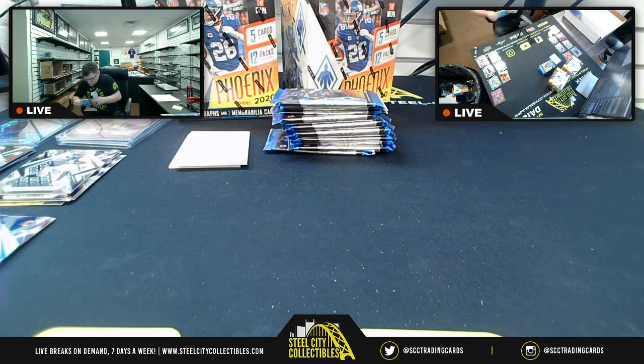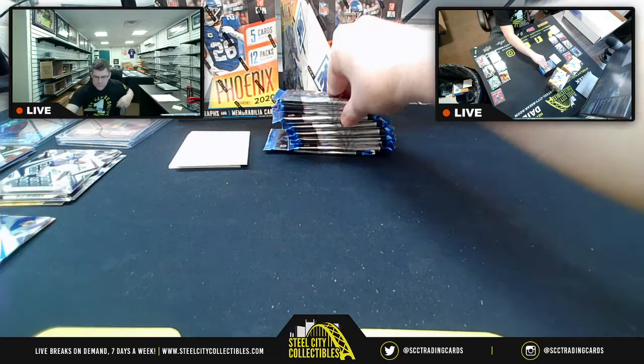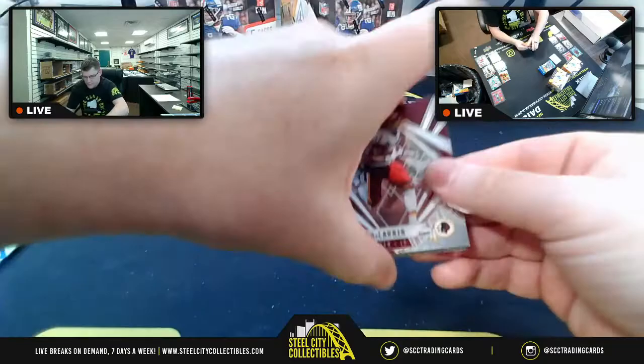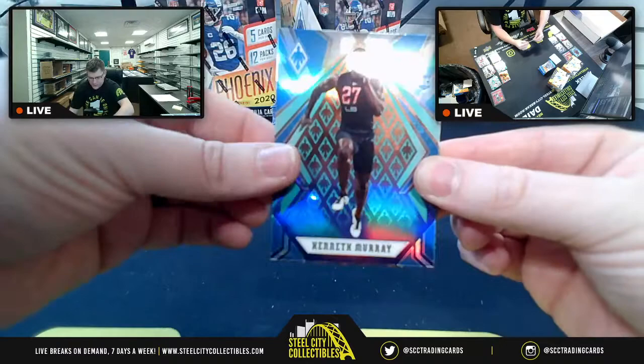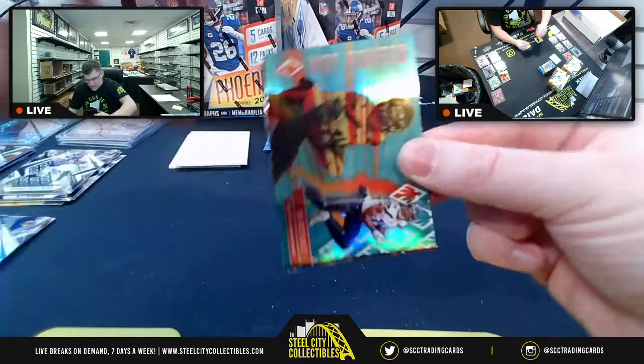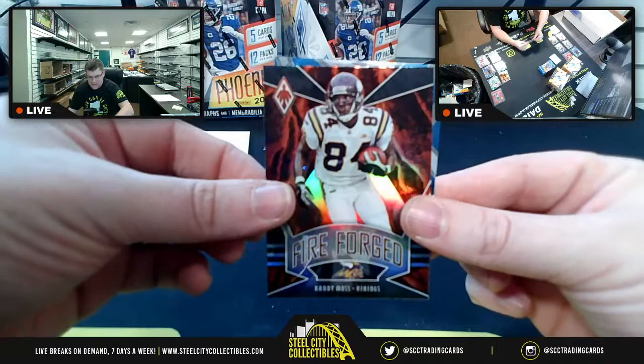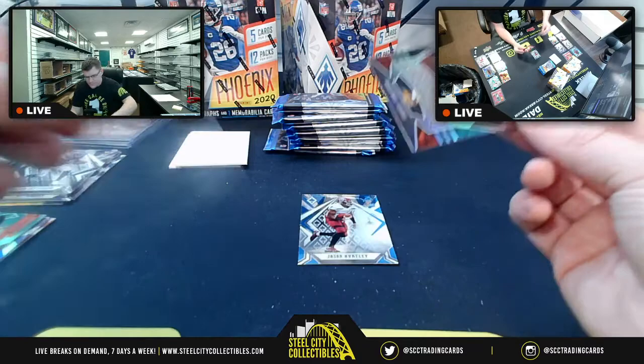Next pack: Scary Terry for NFC East, upside-down Kenneth Murray for the Chargers. Hot Routes DK Metcalf for NFC West. Fire Forwards Randy Moss for NFC North. Jason Huntley also for NFC North. Host discusses the AFC West QB situation — Herbert, Mahomes, and Drew Lock.